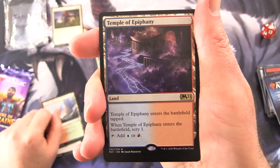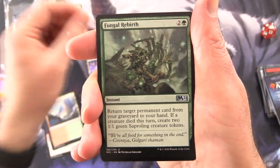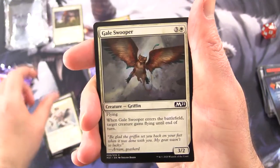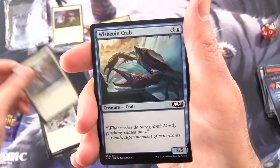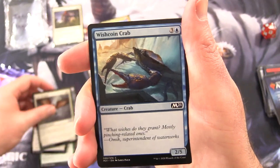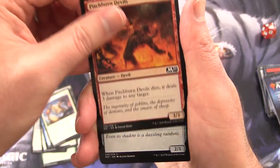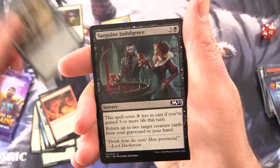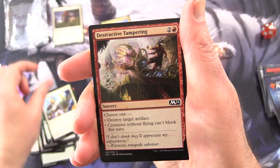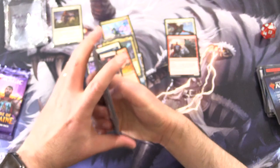Let's see how we do in M21. We got a Griffon Token, a Rugged Highlands, and Temple of Epiphany — enters the battlefield tapped, when it enters scry 1, tap for blue or red. Fungal Rebirth. Uncommons: Liliana's Devotee, Faith's Fetters. Commons: Gale Swooper, Perfect, Wishcoin Crab, Legion's Judgment, Pitchburn Devils, Prismite, Sanguine Indulgence, Garrix Gorehorn, Defiant Strike, Destructive Tampering, and Vidalion Arcanist. That one was a bit of a bust as well.